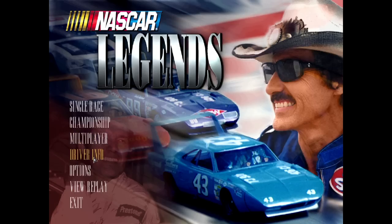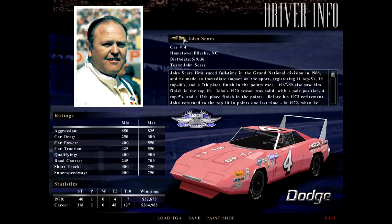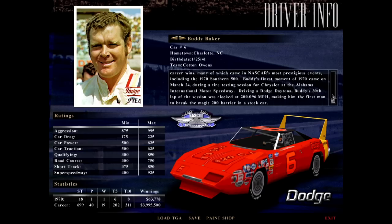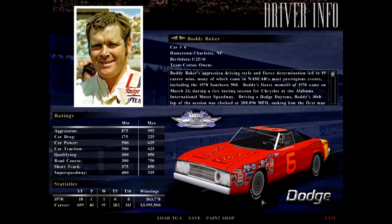One of the cool features is the driver info screen. This is the driver selection screen, familiar if you've played NASCAR Racing 2 through NASCAR Racing 3. If I click on driver info and go past my car, they included historic photos and bios on all of the real NASCAR drivers in the sim. We've got John Sears, Buddy Baker, and it talks about their different accomplishments. Details like that are awesome and absolutely lacking in modern sims — you can actually learn about these drivers.